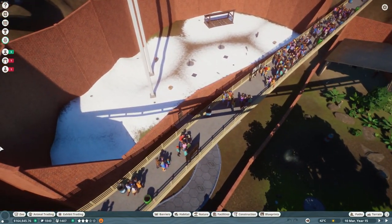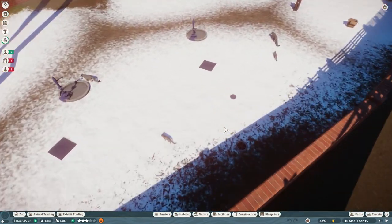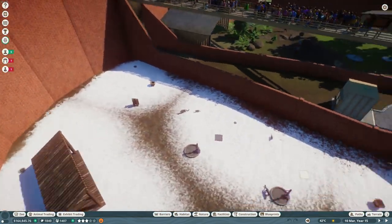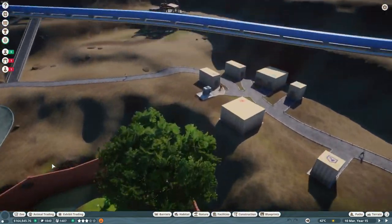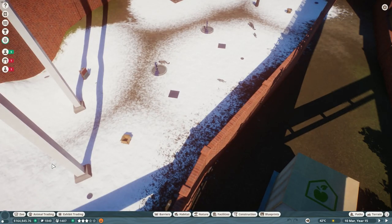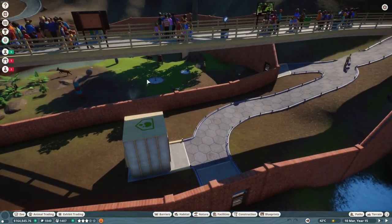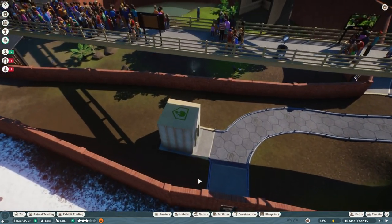On one side, make a Snow Leopard habitat first. Fill it with coolers, then change the terrain to snow, all that stuff. Have your vet begin researching Snow Leopards as soon as you place them in the habitat. Build a keeper hut so that both the keepers of the Okapi and Snow Leopard get easy access to their habitats.